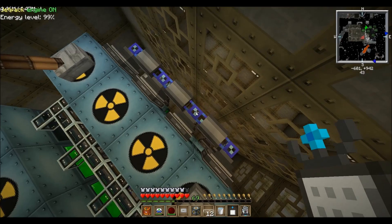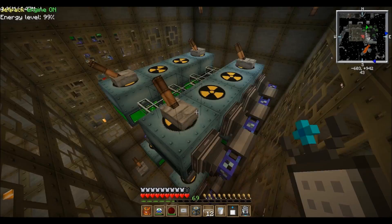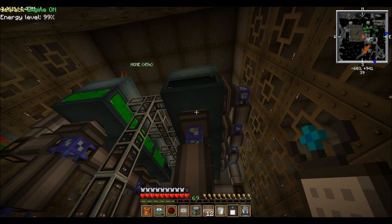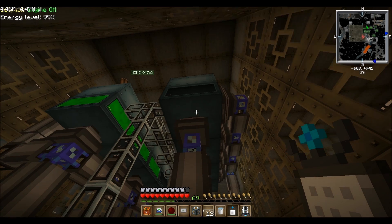This is actually the import bus — it imports into the system, and the export bus exports out of the system. You can change it to stack mode, or even make it craft. So if I had the recipe set up for an automated canning machine, you could take the dust, put it into a can, and make cells. Right now as you can see it's empty, but by limiting it to only six slots for fuel there's no way it can mess up.